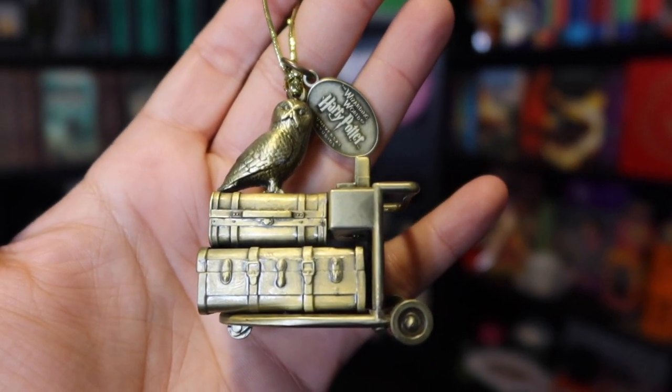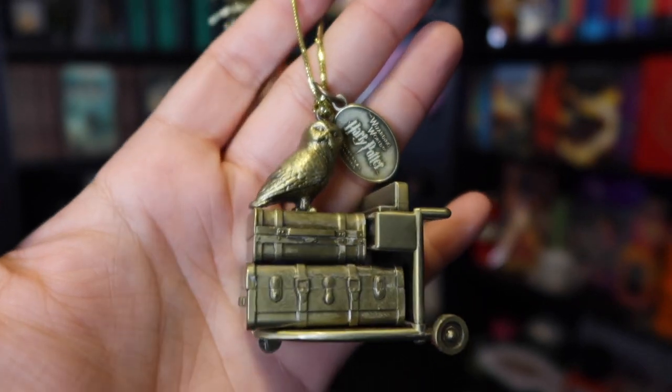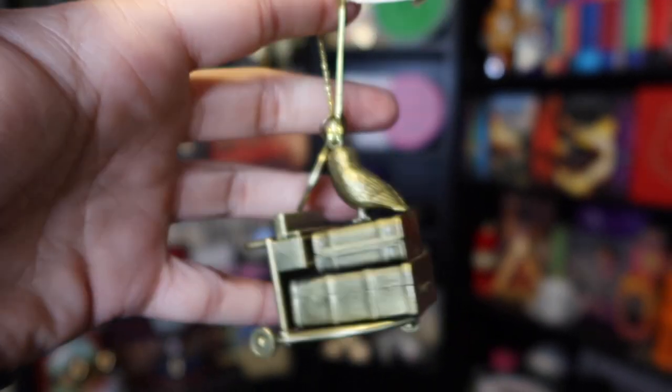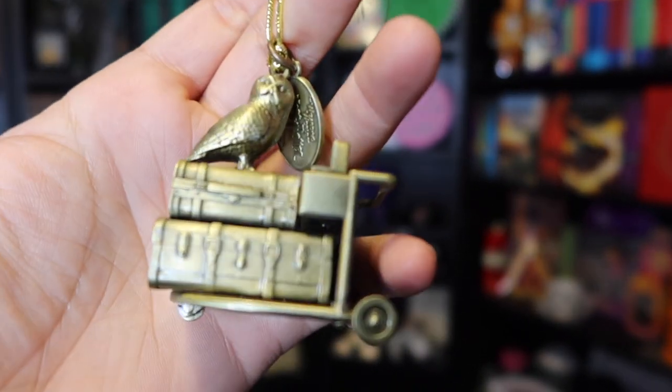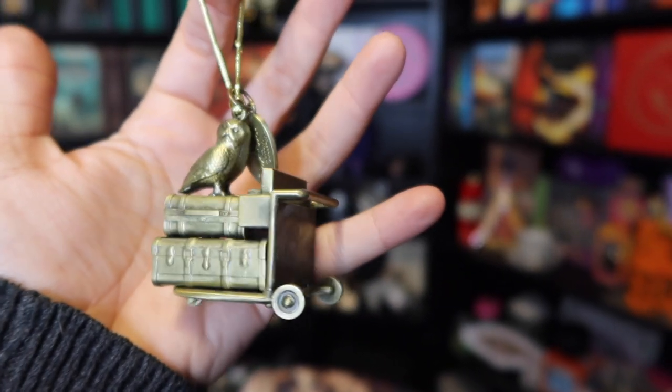If you want to see a cool picture of the Quidditch Cup, follow me on Instagram at the Collecting Wizard. Now this is the heaviest of them all — brand new to Universal Studios and Islands of Adventure, just like the Marauders Map. It's an owl on top of luggage, likely Hedwig on Harry's luggage. On top it has a medallion that says 'The Wizarding World of Harry Potter, Universal Studios.' It's going for $24 and is definitely the heaviest one I have.